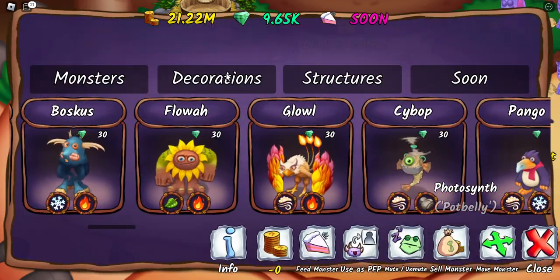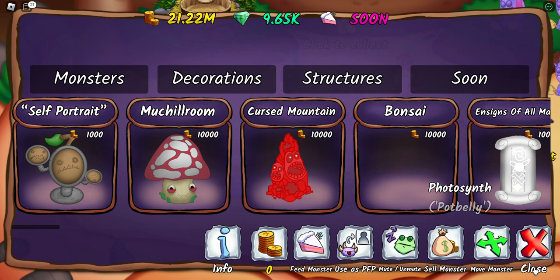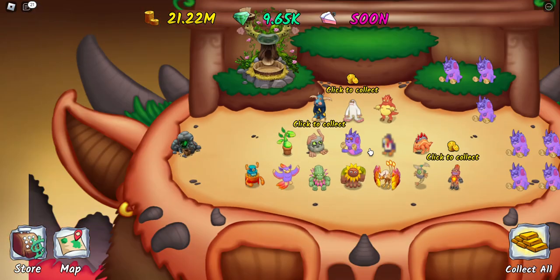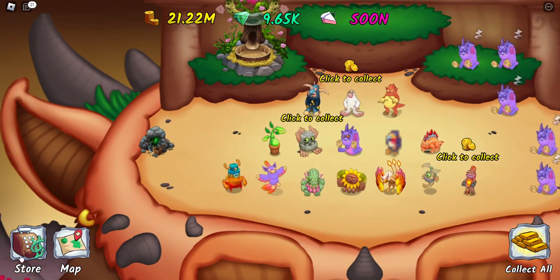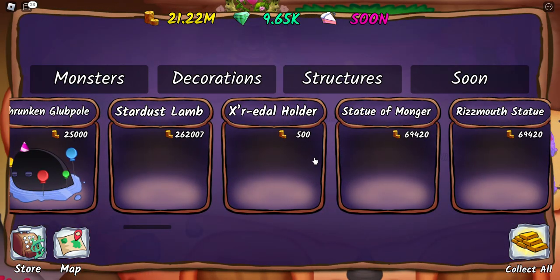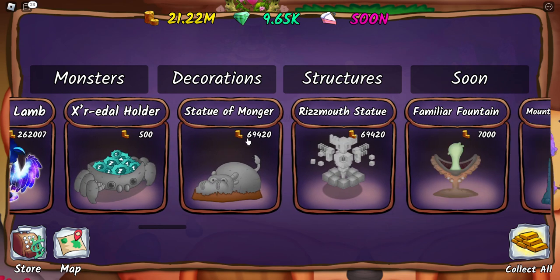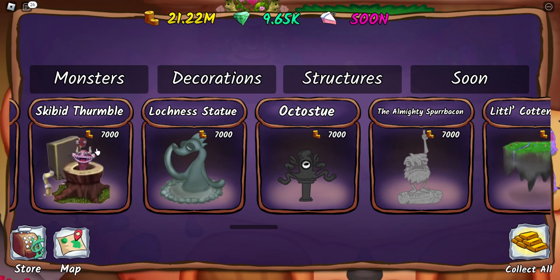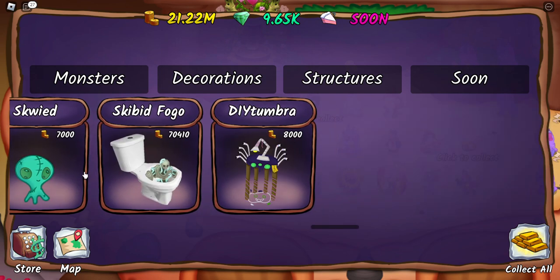Any new decorations? I kind of want to add decorations to this island. Rizmouth — oh my goodness, they added Rizmouth! Skimpy Fogo, Geetumbra — okay, no thank you.